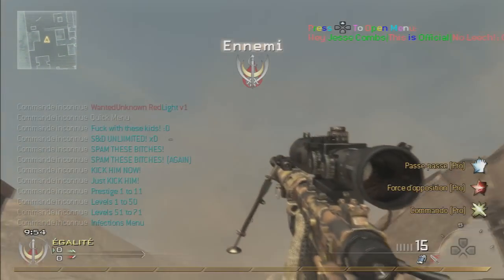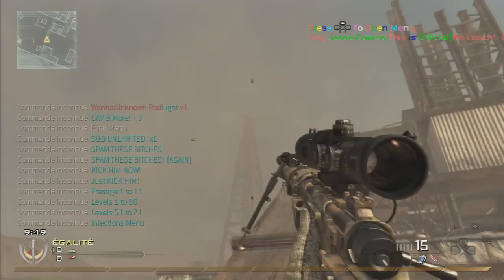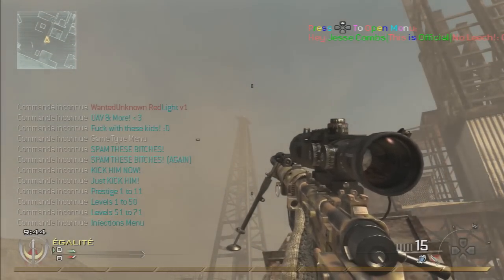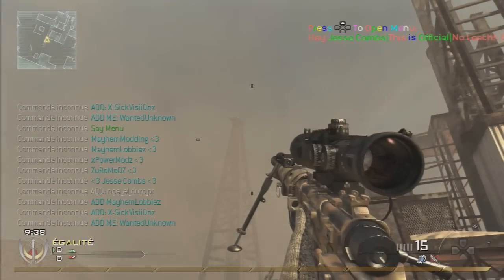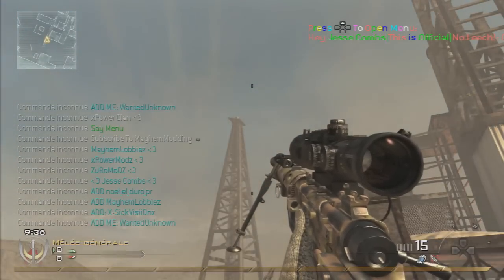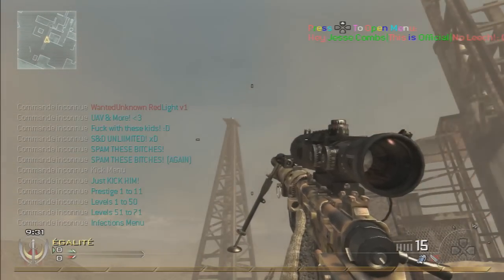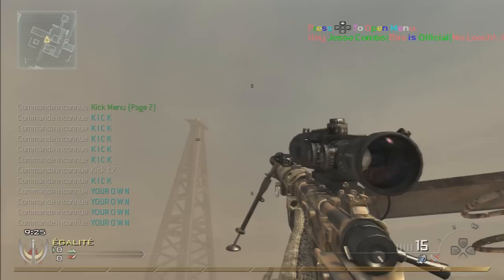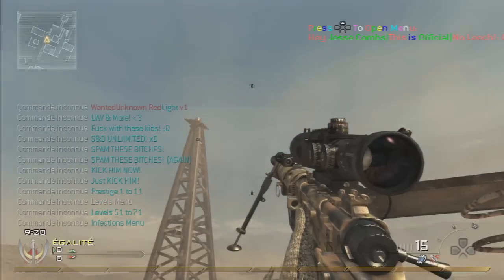So at number 10 we have the Red Light V1. This menu is pretty basic — the colors are pretty basic and it's not lagging, it's pretty stable. To open the menu you click D-pad up, to close you click square, and to select something you click R3. It's not the biggest menu I've ever seen but if you don't want to get lost in a menu, I think it's a good one for you. If you want to try it, just look in the description.